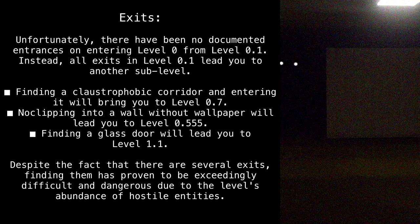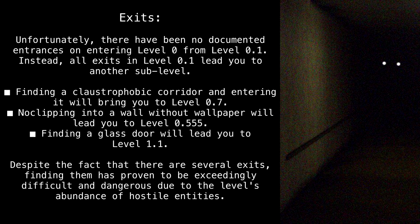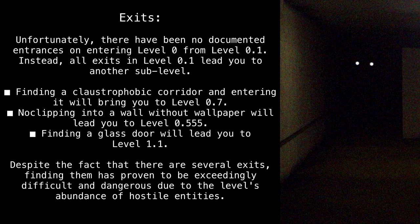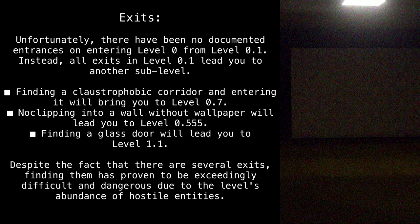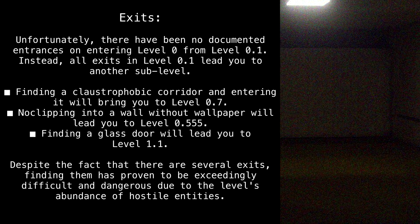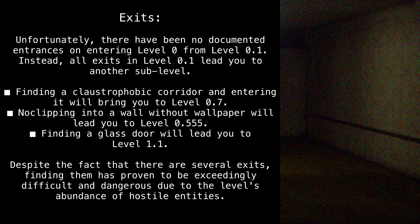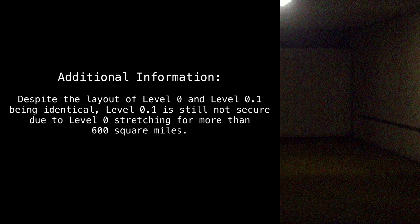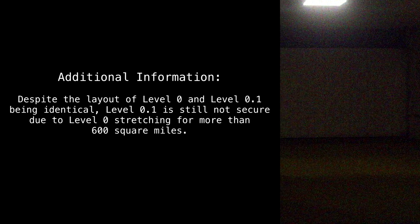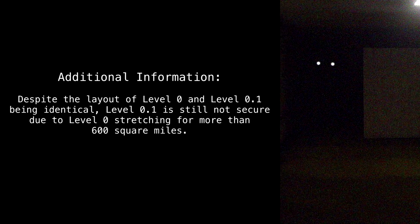Exits: unfortunately, there have been no documented exits leading back to level 0 from level 0.1. Instead, all exits lead to another sub-level. Finding a claustrophobic corridor and entering it will lead you to level 0.7. No-clipping into a wall without wallpaper will lead you to level 0.55. Finding a glass door will lead you to level 1.1. Despite the fact that there are several exits, finding them has proven to be exceedingly difficult and dangerous due to the level's abundance of hostile entities. Additionally, level 0.1 is still not considered secure despite sharing an identical layout with level 0, as level 0 stretches for more than 600 square miles.